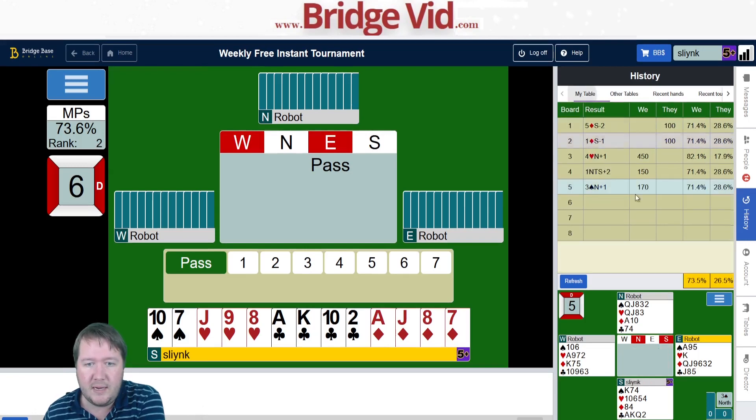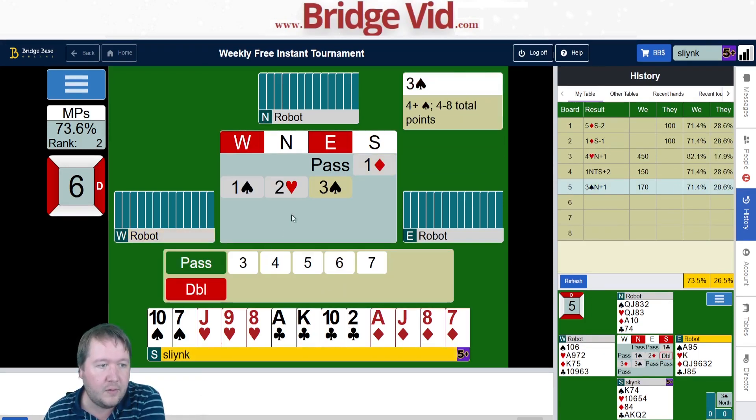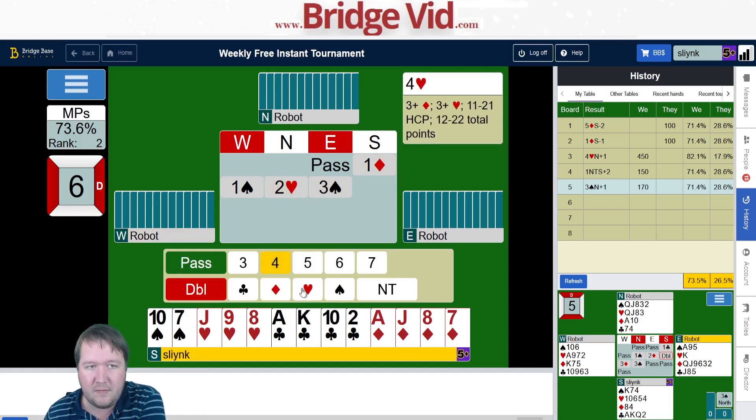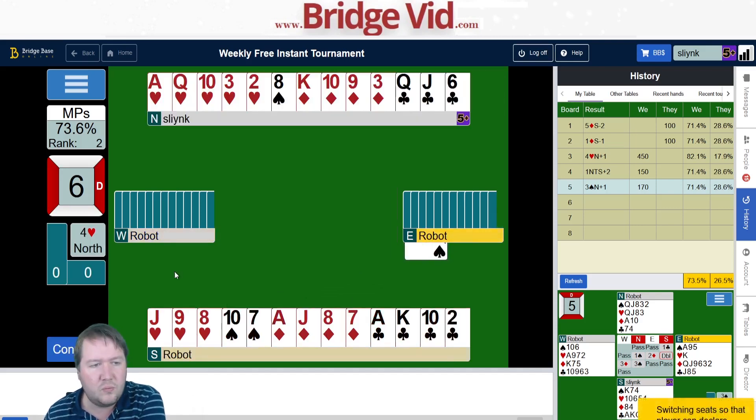Currently tracking at 73%, moving on to board number six. Eight to twelve, flat thirteen count, four-four in the minors — getting a lot of those. Two hearts from partner is a five-card heart suit and forcing. It's kind of weird that it's the best hand, but I should probably give four hearts a go — we've got a fit.